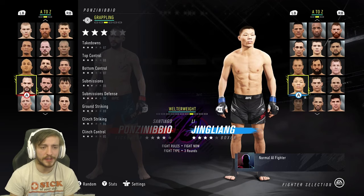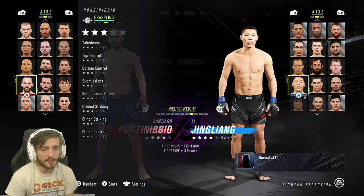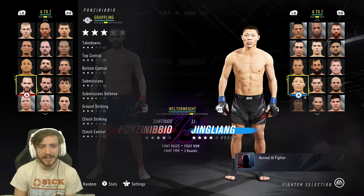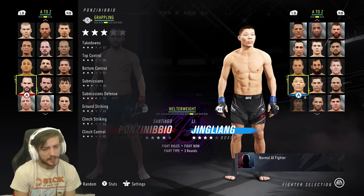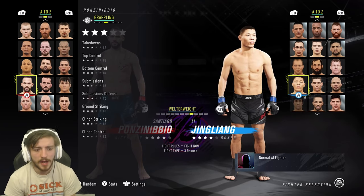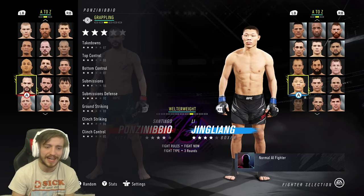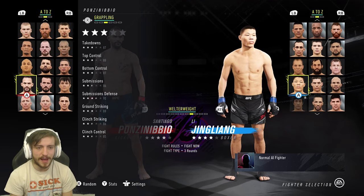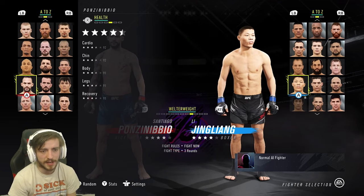The kick power and speed is going to be 93 and 92, so he's overall got four and a half stars on the feet. As far as takedowns, 87s - not much of an offensive wrestler, you're going to want to keep it on the feet. But he's not a slouch on the ground: 88 on top, 87 on bottom, 86 subs, and a 90 for sub defense. He's got 88 for ground striking, 86 for clinch striking, and 85 for clinch control - a little bit below average in the clinch. Primarily going to want to keep the fight on the feet at kickboxing range.